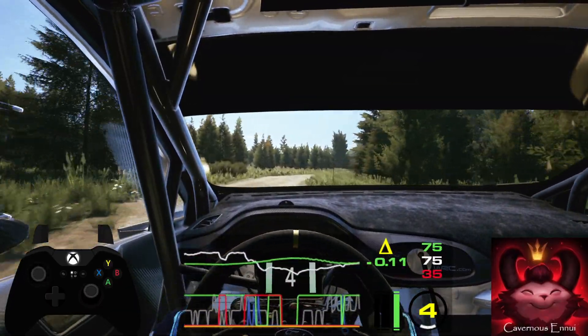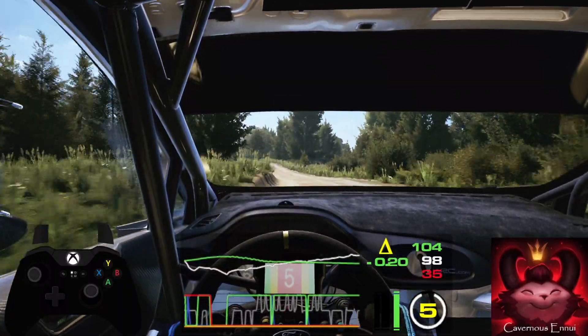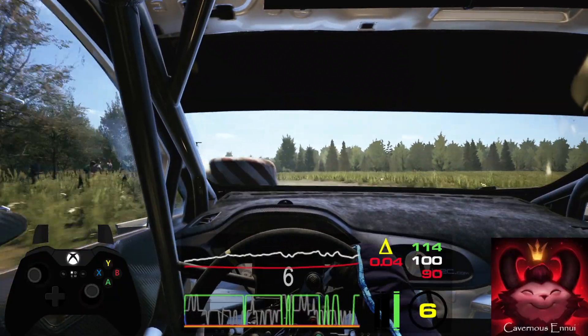Slight left over crest, tightens. 40. Left over crest and slight right. Slowing. 100. Turn 3 left, on tag, drag. 220.